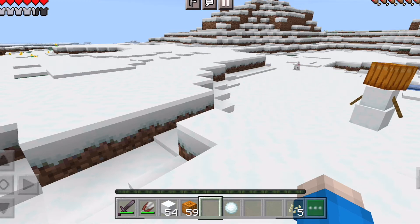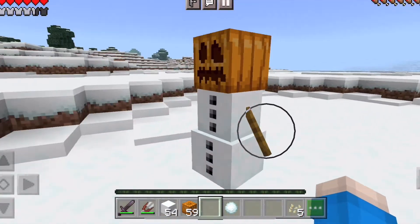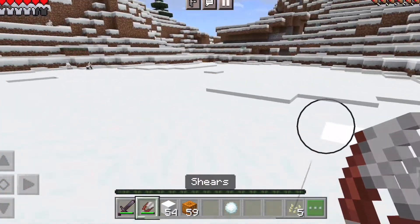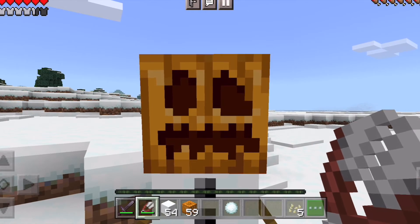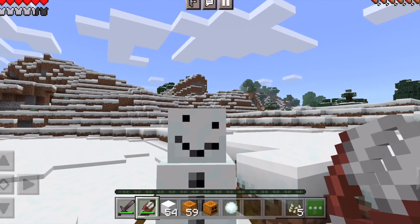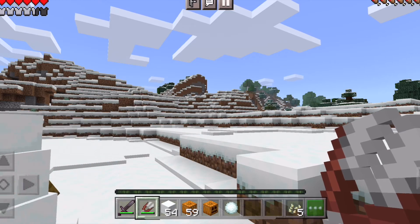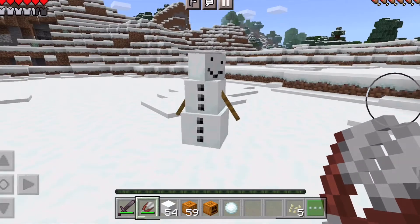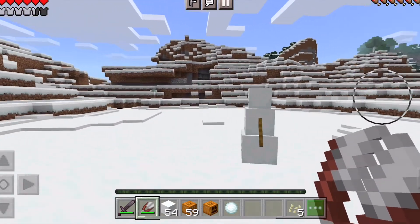So you can shear the snowman's pumpkin head off. It sounds violent but I swear it's not violent — look, I just sheared him and then you get the pumpkin head back! Why, Mojang, why did you create these creatures?